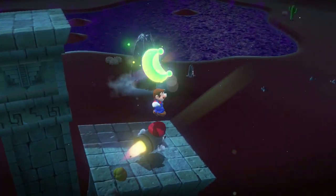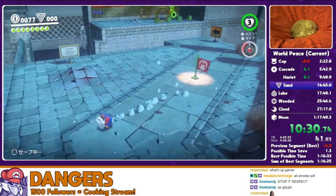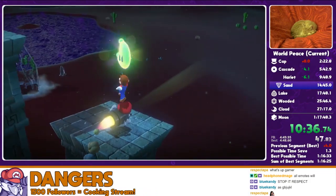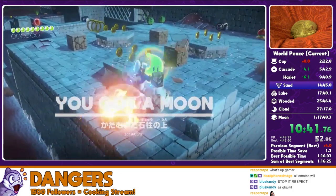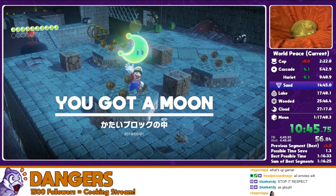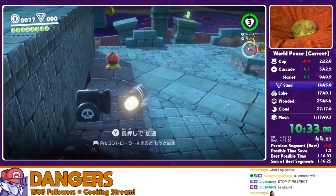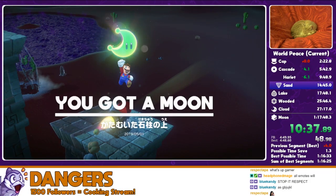So this bullet bill strategy - letting go of the Y button actually does help to preserve your top speed. The first shake you're holding Y, the second shake you're going to let go of Y, which maintains the most optimal speed. Make sure you do this as quickly as possible, and on that second shake you're going to aim towards the left side of the moon and kind of curve into it.